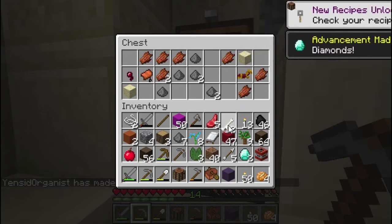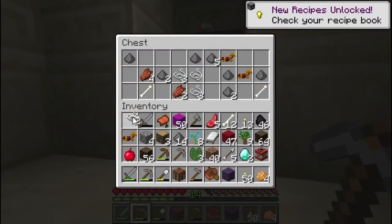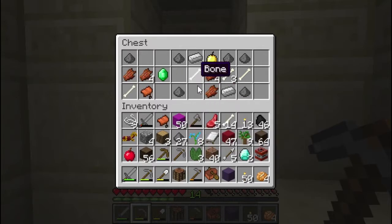Over here: more bones, more gunpowder — gunpowder is what you can use to make TNT. And we have a saddle, so now we can go find a horse and tame it. We also have some golden horse armor. More string, more bones, more gunpowder. This is a really good chest — we've got some iron, a golden apple, an emerald which is what you use to trade with villagers, and yet another saddle so we can have two horses.